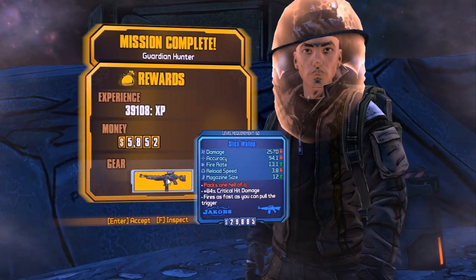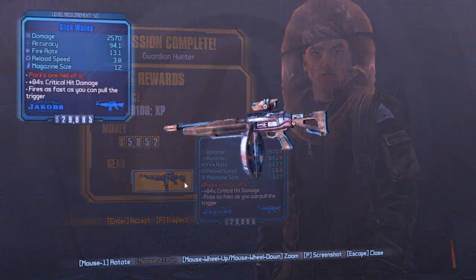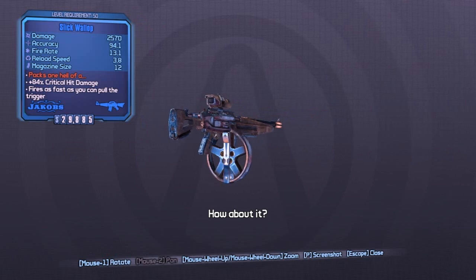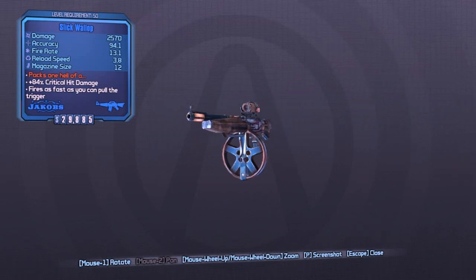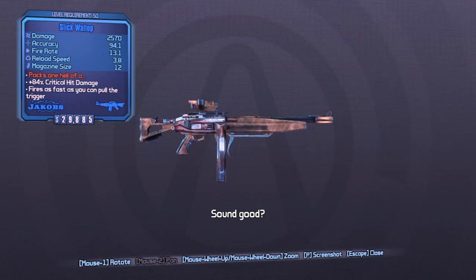It's basically like the Stomper from Borderlands 2. It has a pretty large critical hit multiplier, and it's a Jakobs rifle, so it may just be a renamed reskin version. Part of me thinks they buffed the crit damage for it because in Borderlands 2 I think it's like 70-something. But basically it's just a Stomper.